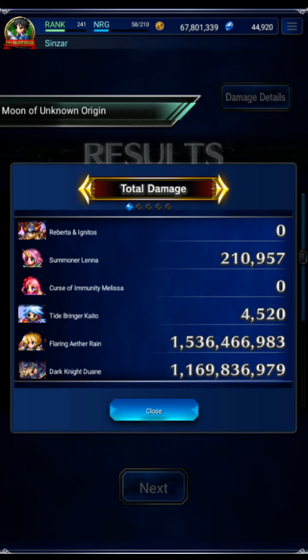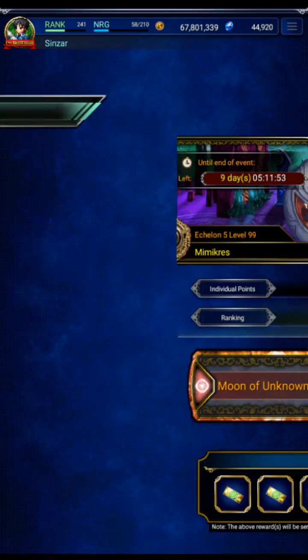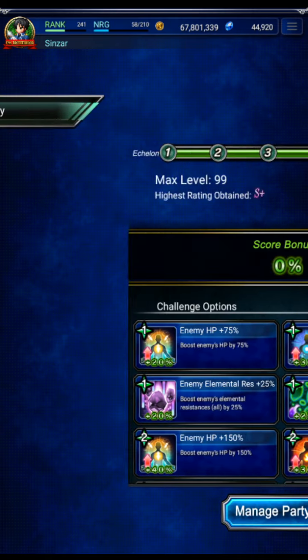Kaito is a big deal for the buff removal. And then Rain and Duane are just damage dealers. Obviously, they do well. Rain got the single target buff, so he did a decent amount more. I'll briefly show you the gear, but the gear is just gear for killers. That's really all there is to it.